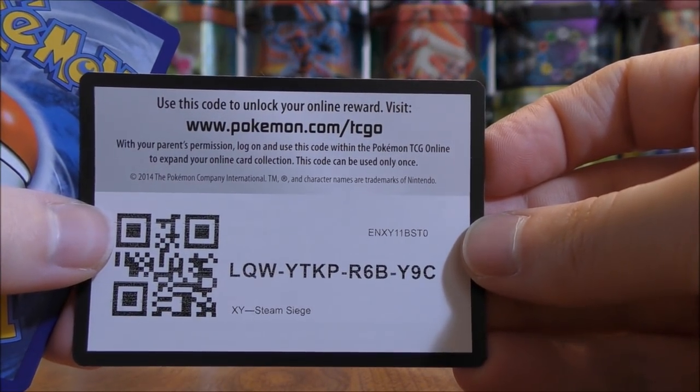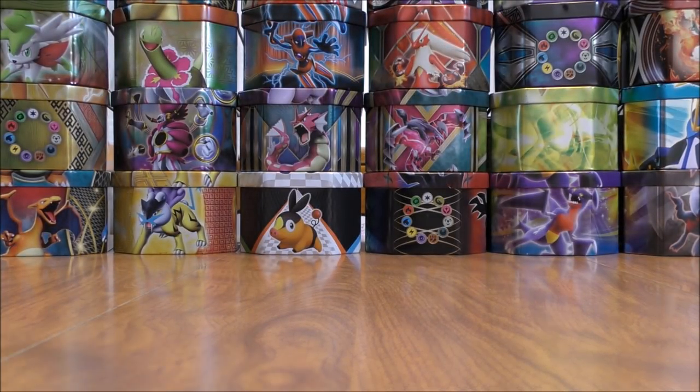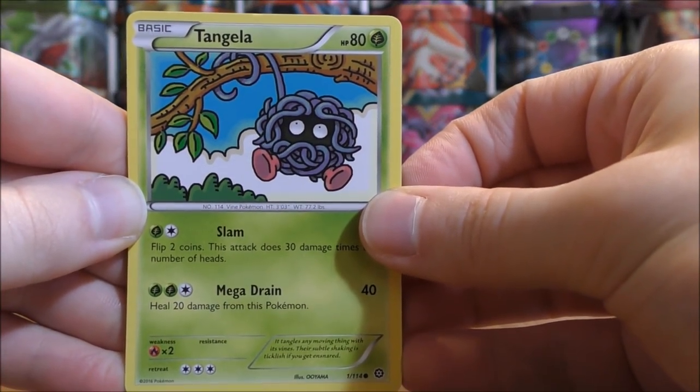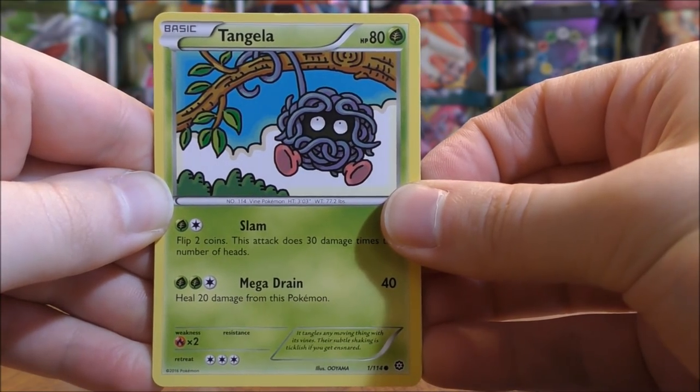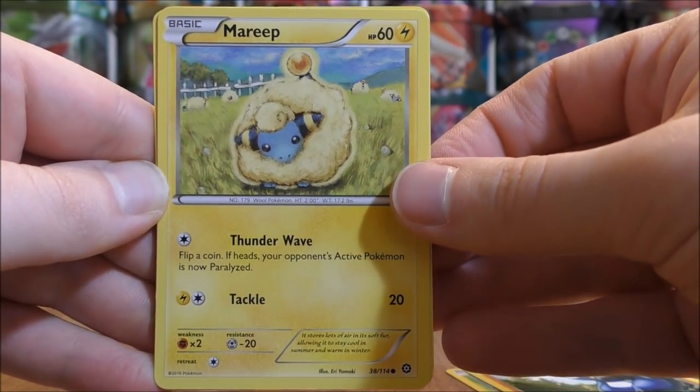White colored code card right off the bat here. Hopefully something good in the very first pack — three and then two is the card trick. Professor Sycamore is easily the most valuable card in this set, the Full Art — it's worth around $16. The first pack here starts with a Tangela, Krogunk, Mareep, Litwick, Hoppip.